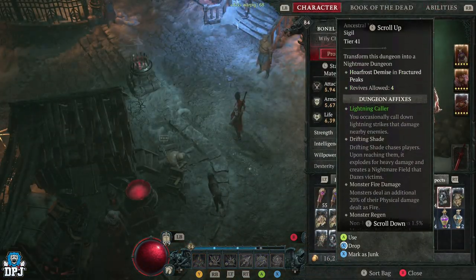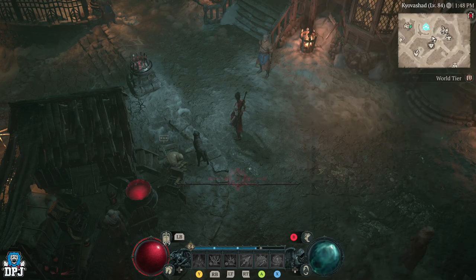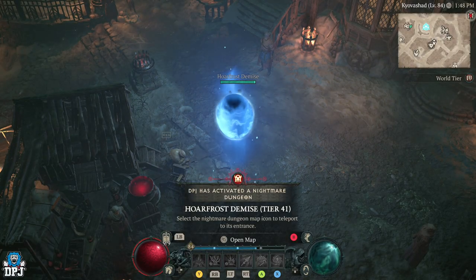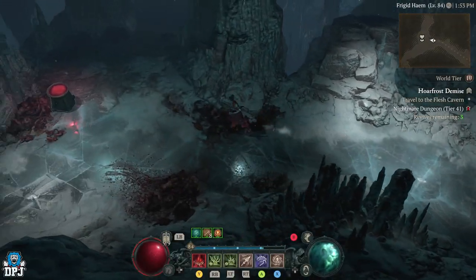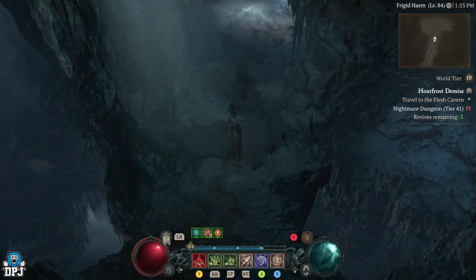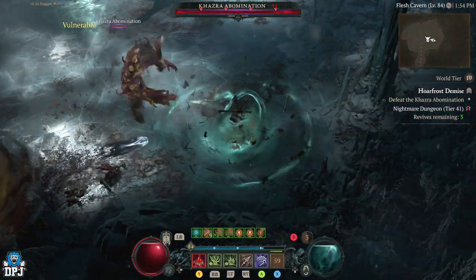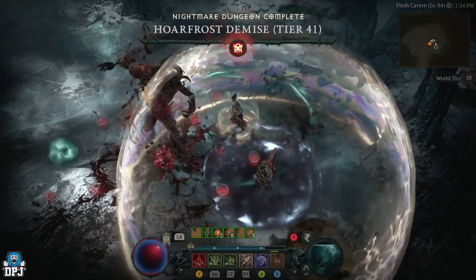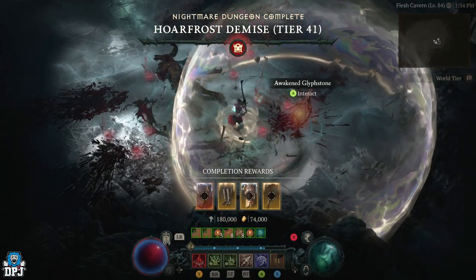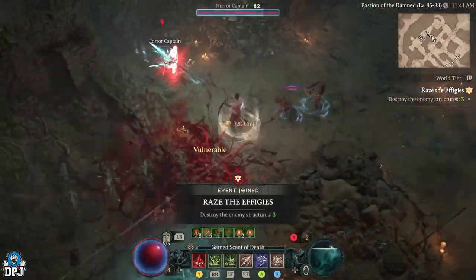Next up, we have the best nightmare dungeon for legendaries: Hoarfrost Demise. The reason this is possibly the best nightmare dungeon to run is how quickly you can complete it — I can run this in about three minutes. With the increased drops upon completion, this dungeon is super quick at rewarding you legendaries and uniques. Whenever you have a sigil for this dungeon, make sure you run it because it is so fast and rewards you decent legendaries.